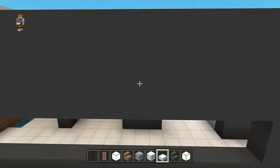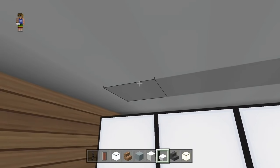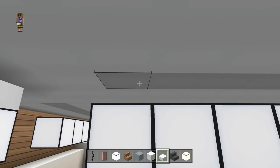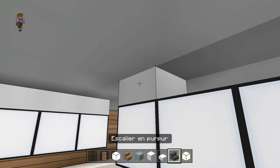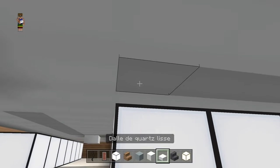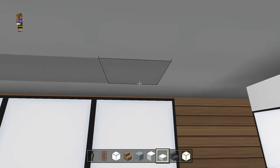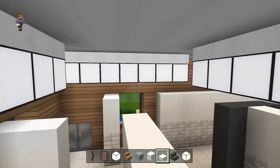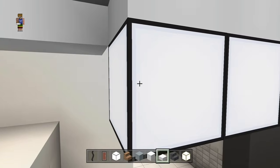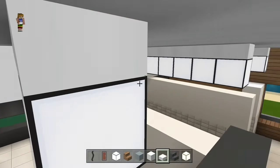On retourne dans la cuisine et on va mettre une demi-dalle au-dessus des néons. On peut tout remplir — on peut aussi mettre des escaliers si vous préférez des accroches différentes. Tout est possible : un escalier ça donne ça dans ce sens-là ou dans l'autre. Moi je vais préférer tout remplir en dalle de quartz. Si vous voulez placer des chaînes, il va falloir changer votre toit — vous pouvez faire votre toit en blanc, mais je crois que ça fait trop blanc de l'extérieur. Donc voilà, une fois que vous avez tout mis.